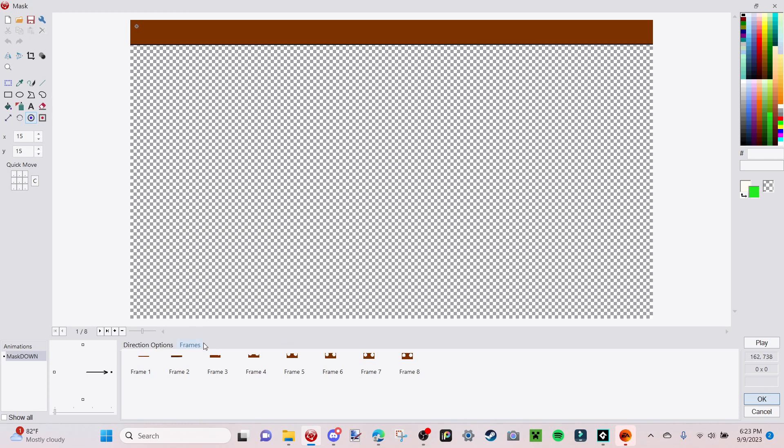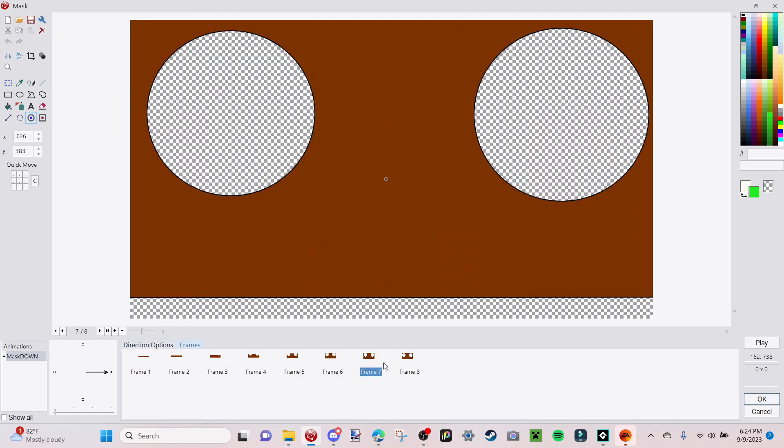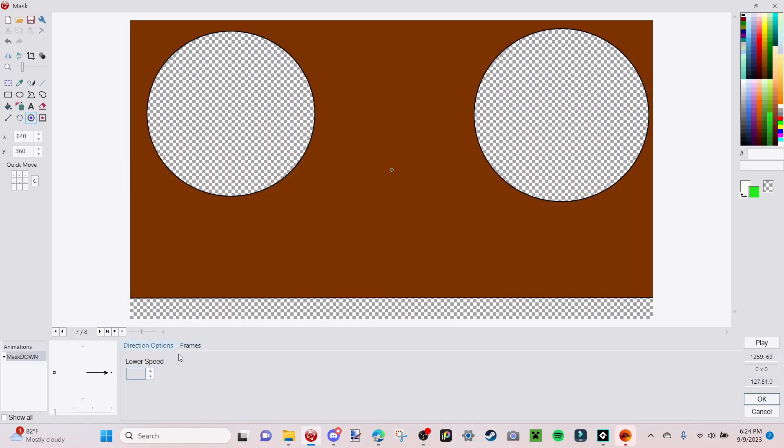We put this animation in, and then we have a mask animation that plays when going all the way down. Once you have that, just hold down Alt, go over to View Hotspot, hold down Alt and press the middle square. And then we got a mask — it plays, it goes down. I'm actually going to change the speed of it to 75 maybe. Let me just do that.